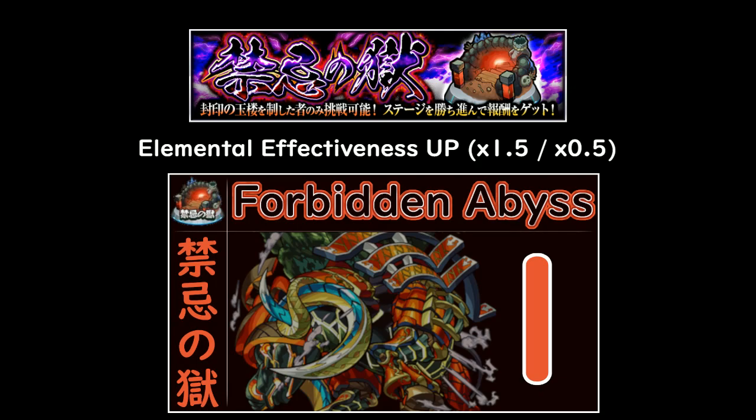Hey everybody, today we're going to begin our descent down the Kinky No Goku, also known as the Forbidden Abyss. We're going to start with the first floor. Before we begin, I want to remind you that all floors in the Abyss feature increased elemental effectiveness — instead of normal multipliers, the superior element will be 1.5x and inferior will be 0.5x. Keep that in mind if you bring monsters that are off-color from the boss.